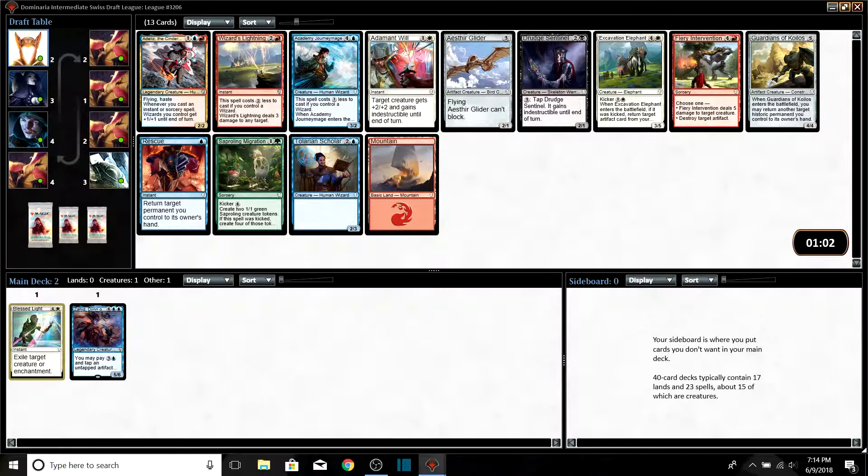Also like Divination, but Blessed Light — instant speed exile target creature or enchantment — easy pick, we're taking the Blessed Light. There's no argument with that. If you didn't take the Blessed Light, you did it wrong.